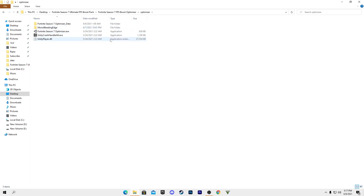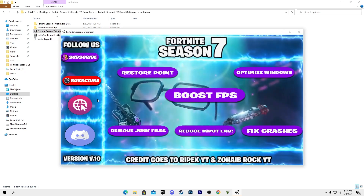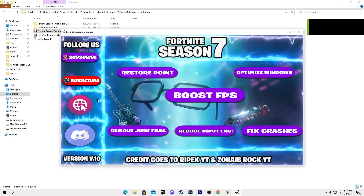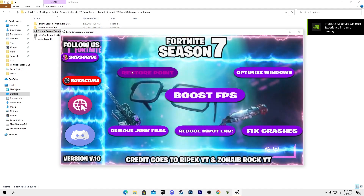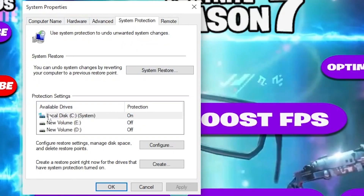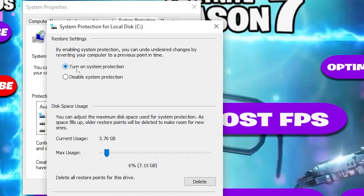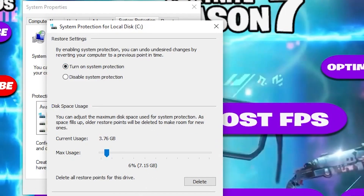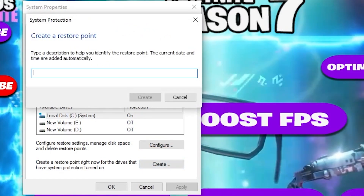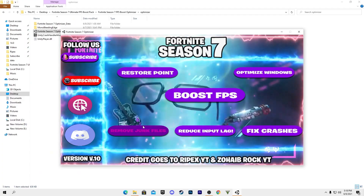Go back into the boost pack, open the Season 7 Optimizer folder, and right-click the Fortnite Season 7 Optimizer exe file — run it as administrator and click Yes. In the optimizer interface, first create a restore point by clicking that option. A window will pop up; if protection is already on, click the Create button. If not, go to Configurations, turn it on, set it to 6%, click Apply and OK, then click Create, name it 'Season 7', and click Create.